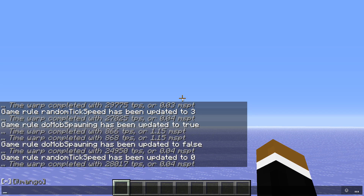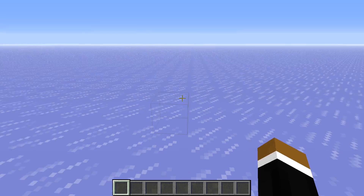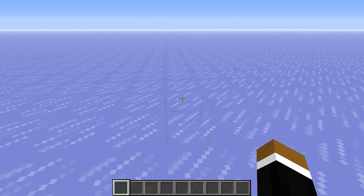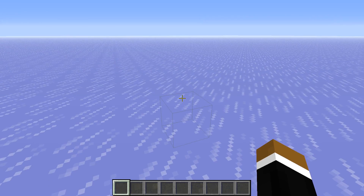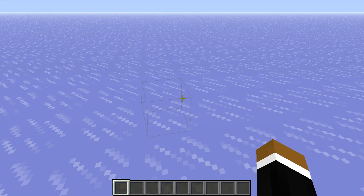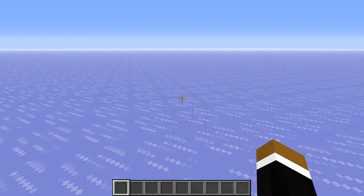We got 28,000 ticks per second. Also, I'm running the game on a server, so it's not running on my computer, just to avoid any outside influences like my client performance or what else goes on my computer. So we're running the same world on the same server, just in different versions. So this was 1.12. Let's see how 1.13.2 performs with those baseline tests.